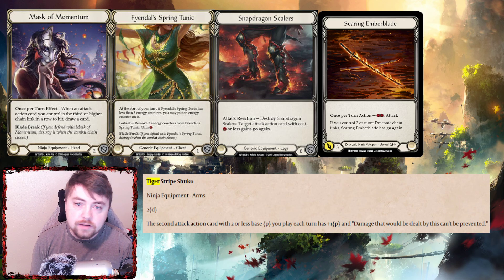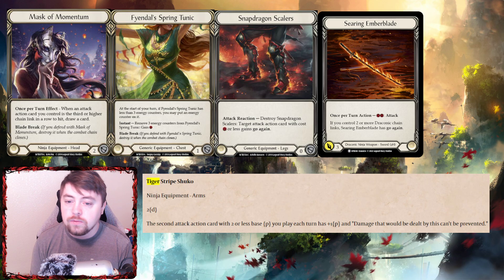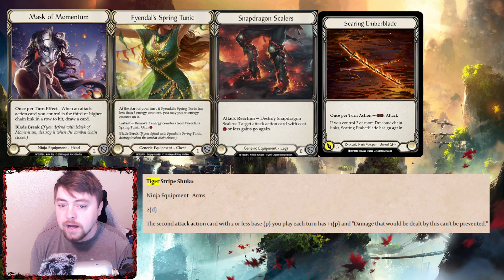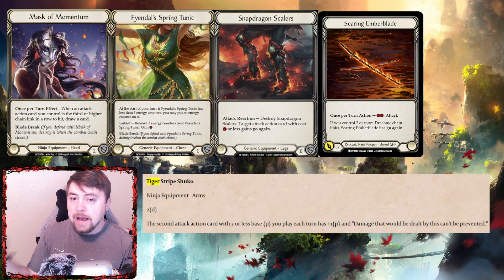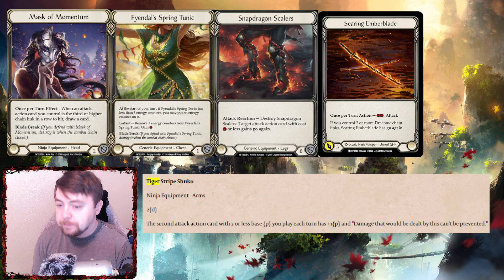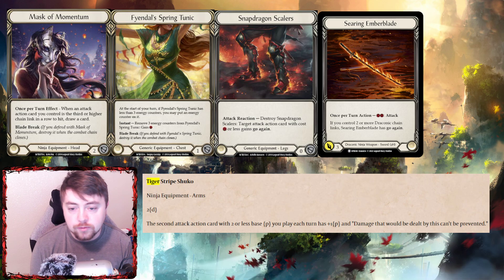For the headpiece, it's Mask Momentum. If you play Fi at a competitive level, you need to play Mask Momentum. On a great buy turn he's going to be attacking six to nine times a turn, so you're going to be able to threaten that mask trigger multiple times and put a lot of pressure on your opponent. It's probably the most mainstay card in the deck.